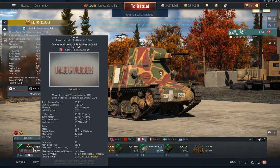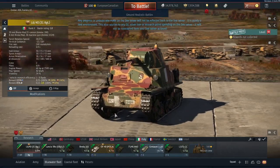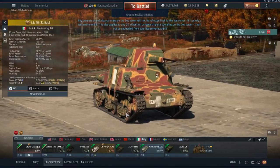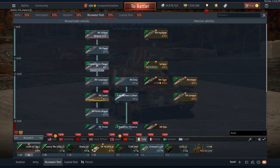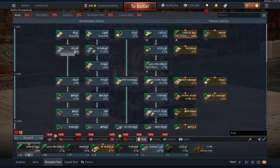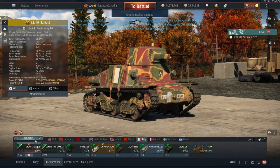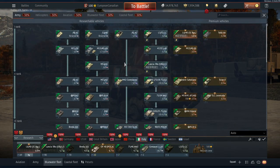This is the L6/40, the Carro Armato Modelo L6/31 Reggimento Caristi, and this is a new premium vehicle. It's basically a copy and paste of another vehicle we've had in the game — the L6/40 — and the reason it's coming in is as a starter premium, because they are moving around a bunch of the Italian tech tree.